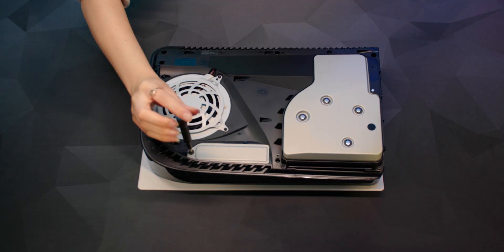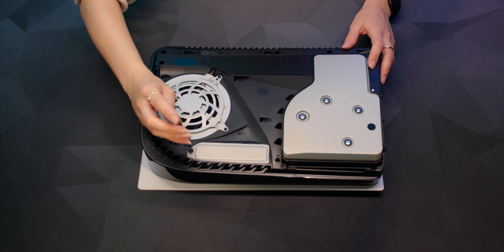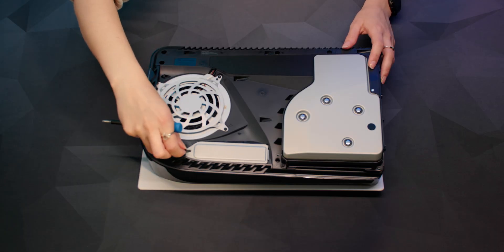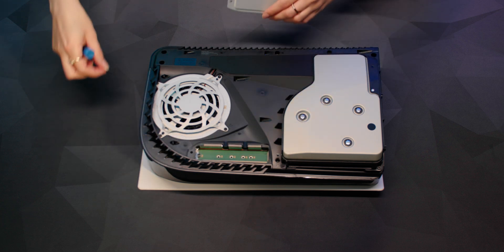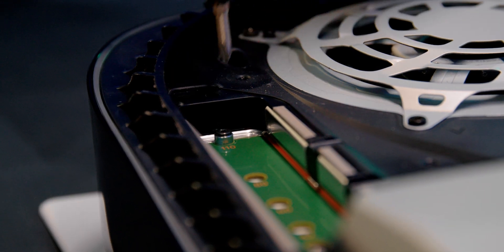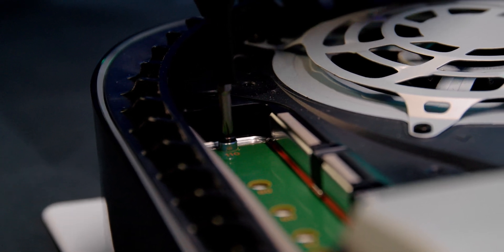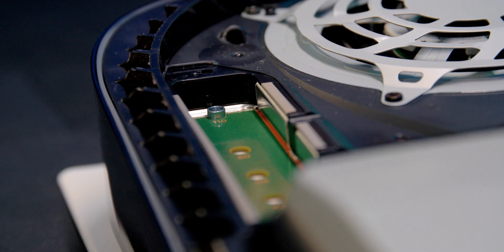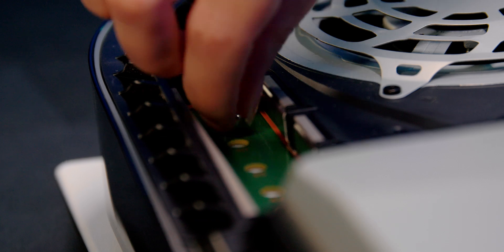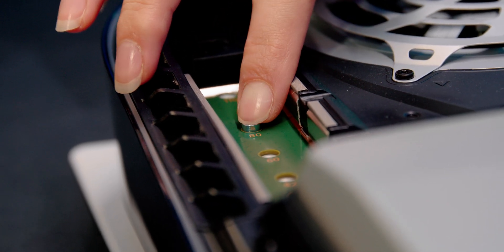Next you want to locate the expansion slot. There is a long rectangular cover that's grey in coloration secured with one screw at the top. Remove the screw from the expansion slot cover and then remove the cover. Inside you'll see a small black screw. You want to remove the screw and then move the spacer to the groove that corresponds to the size of your M.2 SSD. Our SN850 is an 80 millimeter drive so I simply picked up the spacer and put it down into the right slot.